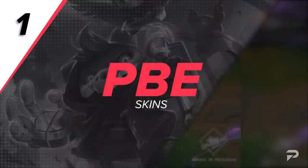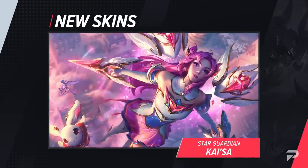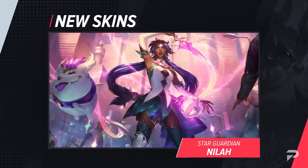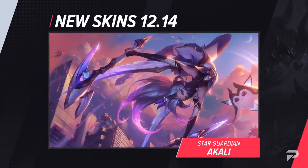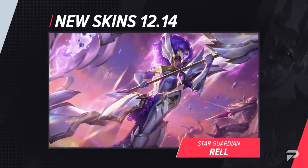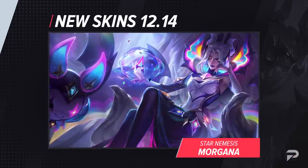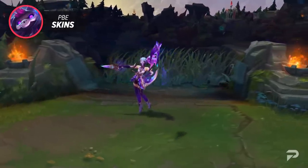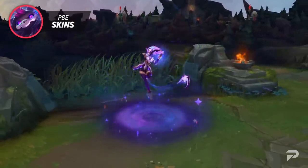Starting us off strong, we've got the new skins being added to the PBE. Before we dive in though, don't forget to pick up the Star Guardian skins released last patch — they feature Star Guardian Kai'Sa, Sona, Fiddlesticks, Nyla, and Ekko. Ekko even got a prestige skin. Phase 2 of Star Guardian is upon us, meaning you'll be able to purchase Star Guardian Taliyah, Qiyana, Rela, and Akali, as well as Star Nemesis Morgana hitting the rift.